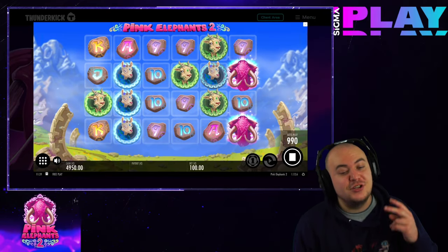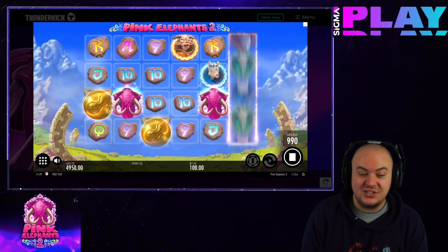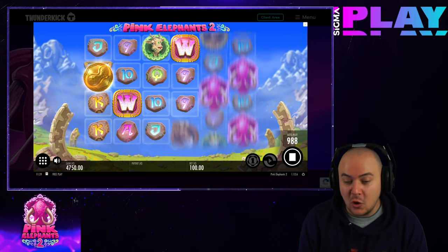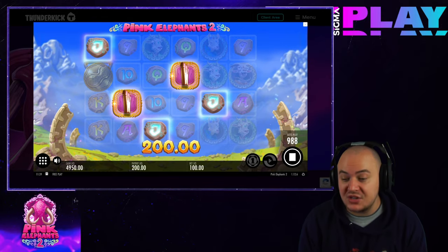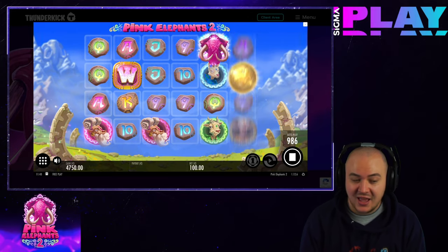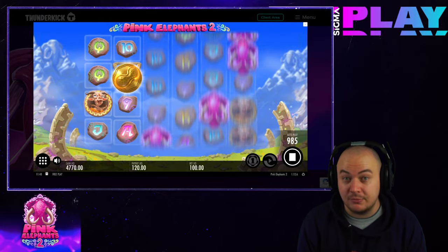The Pink Elephants 2 slot is the sequel to the hugely successful original title by Thunderkick. Taking place on a 6x4 grid with 4,096 active paylines, you can win up to 10,000 times on this slot casino game. Try collecting golden peanut scatters so you can trigger the free spins round with mystery symbols. This title was conceived by Thunderkick, a software developer with an impressive collection of video slots that are all mobile compatible.